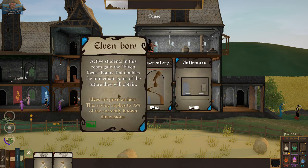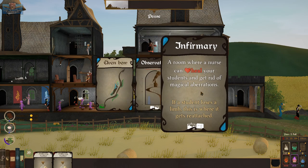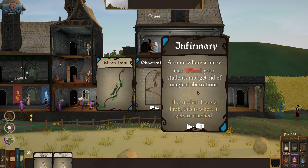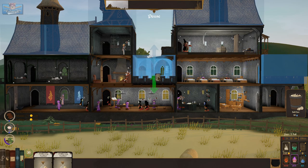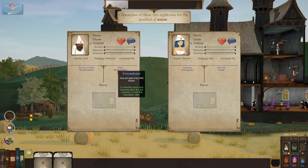From the alchemy deck — an infirmary, heal your students. That seems like a good idea to have an infirmary. We'll pop this outback on top of the janitor's place.